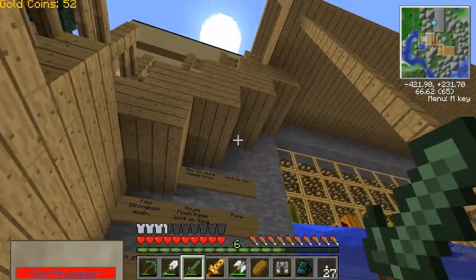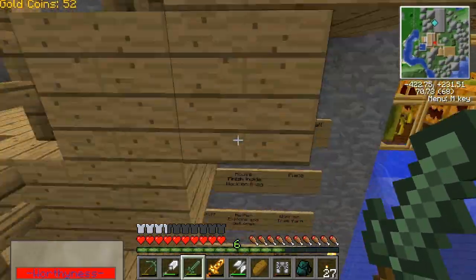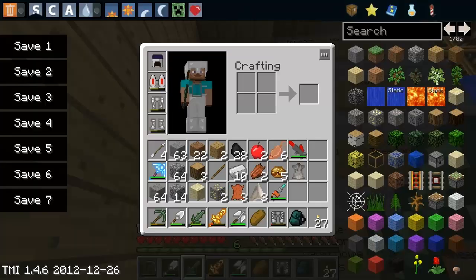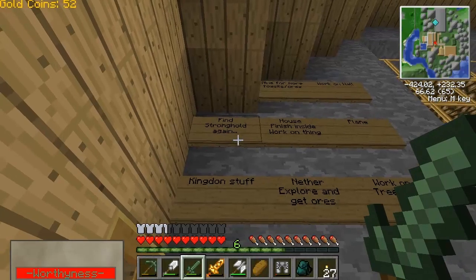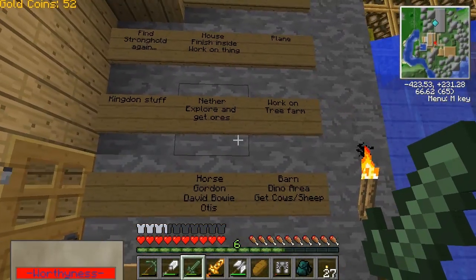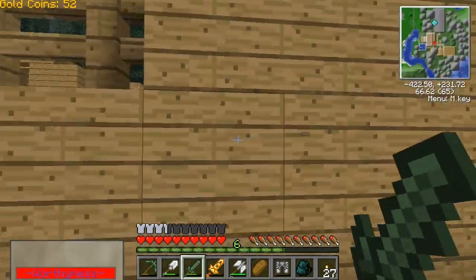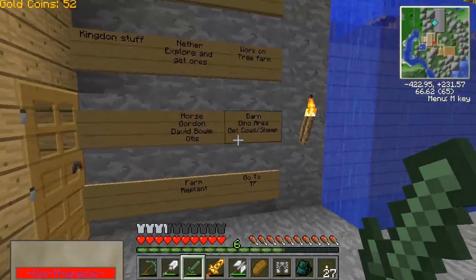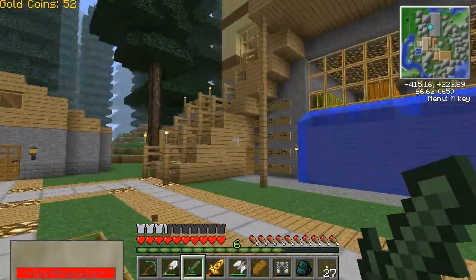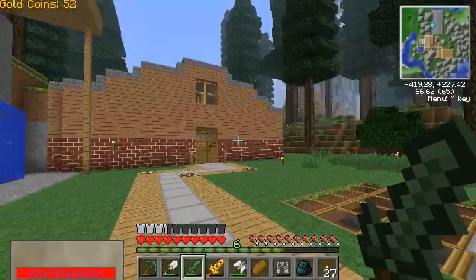Now this wall — the wall of signs right here — this is everything I want to get done. The top one says: mine for more ores; work on the outer wall — I'll probably do that today; search for the stronghold again; finish working on the stuff in the house; get the planes; kingdom stuff; Nether — explore the Nether since there's ores in the Nether now thanks to Metallurgy; work on tree farm; horses; make a barn; make a dinosaur area for the triceratops; and replant the farm.